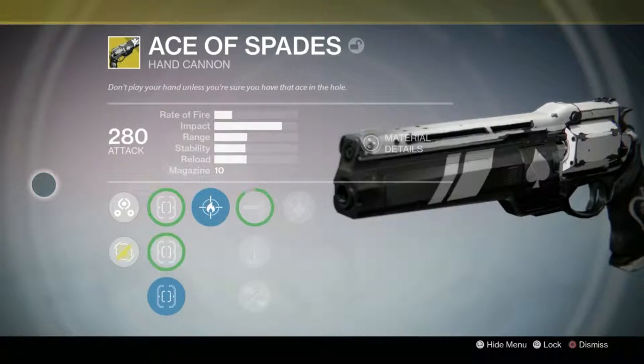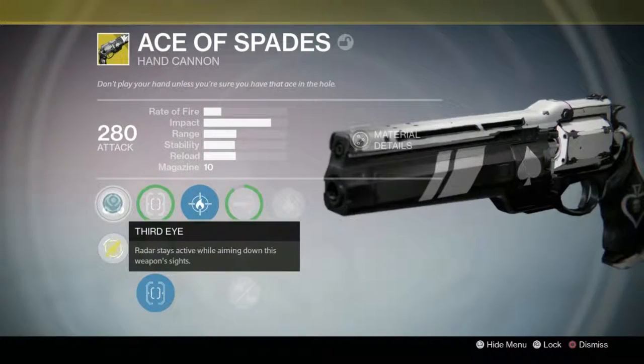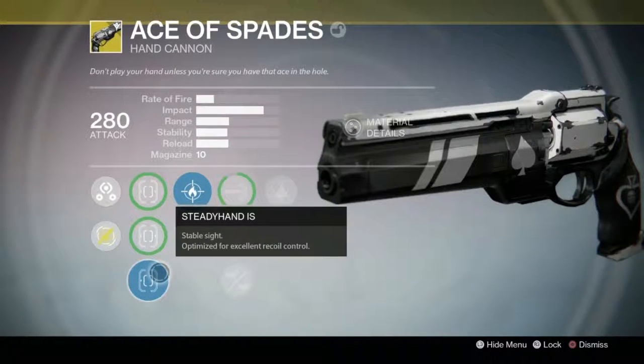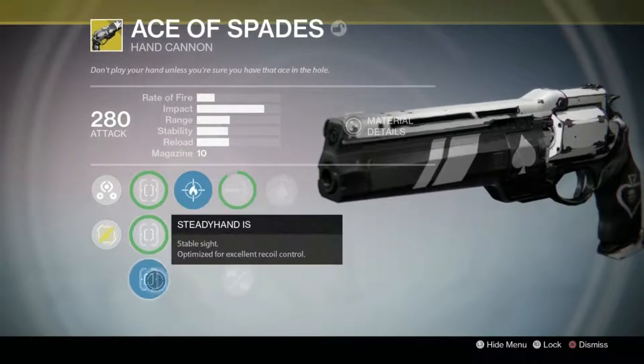This gun and the Hawkman are probably my favorite hand cannons at the moment. What makes this gun so good is its perk — Third Eye. It has Third Eye permanently active, so that's really good. If you don't know what Third Eye does: radar stays active while aiming down this weapon's sights. This perk is freaking amazing. As for sights, the last one is probably the best because you get a bit of an increase in stability.